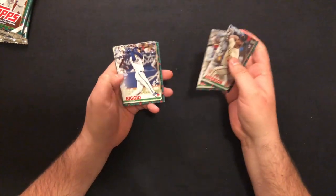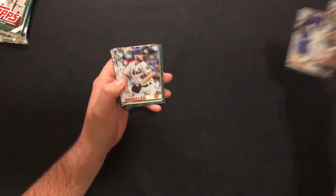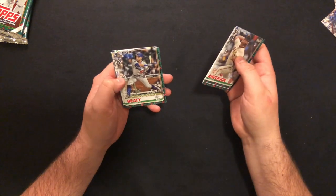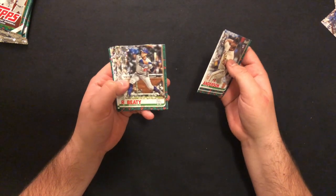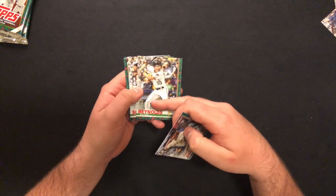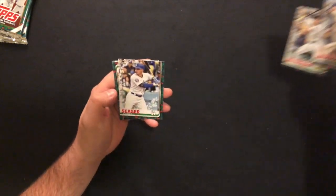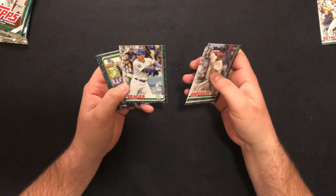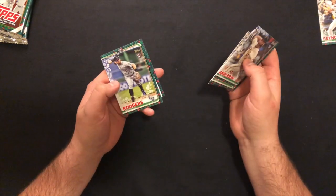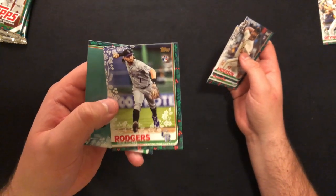Sean Anderson Rookie. Osmar. Kevin Biggio Rookie — that's a nice card, Craig Biggio's son, for those of you that remember him. Matthew Boyd Rookie. Brian Reynolds Rookie — kind of popped out, whatever that is. Nice card. He had a really nice year last year for Pittsburgh. Seager. Brennan Rogers Rookie. Hitting all the big names — all we need is a Tatis.